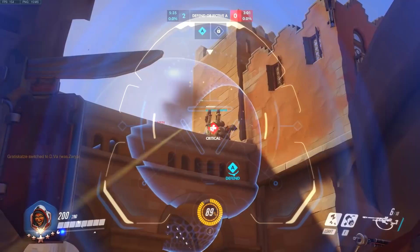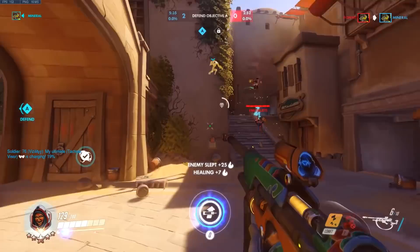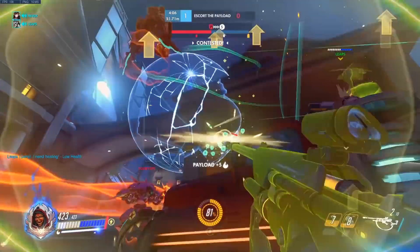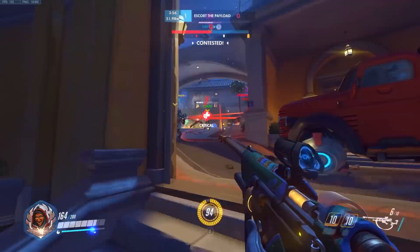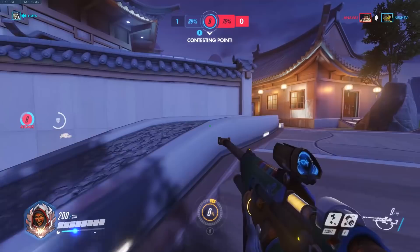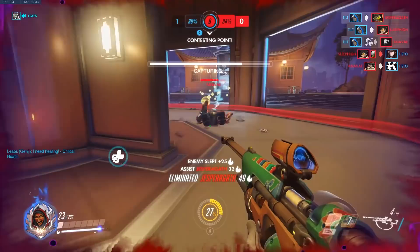Sleep dart I think is still really underrated for what it can do. Not only is it something your team can follow up on for big value, but sometimes it can just take someone out of the fight. In this same Anubis game I sleep the Tracer, but then I go off to find my teammates and heal them. Often you'll see an Ana making the mistake of trying to follow up on that damage herself, whereas what I do is while she's asleep, we just go and get kills somewhere else. If I manage to sleep this Tracer in every single fight, it's not a surprise that we manage to roll out the whole game. Removing that value for five seconds is equivalent to getting a kill.